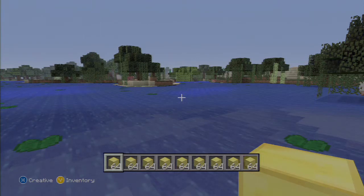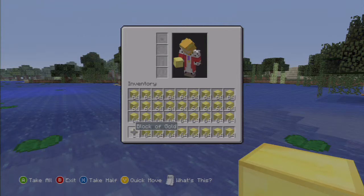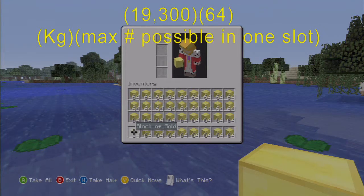So if one block weighs 19,300 kilograms, this seems very straightforward. I've got my calculator open. Every block in Minecraft is a meter by a meter by a meter. So we have to multiply it by 64, as that's how many is in one stack.